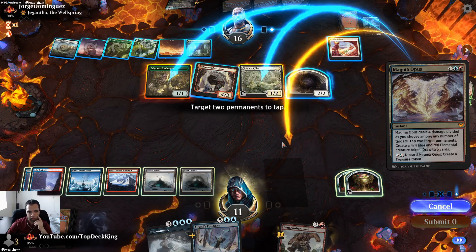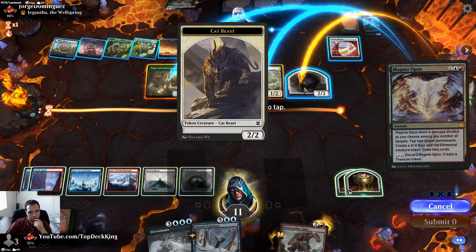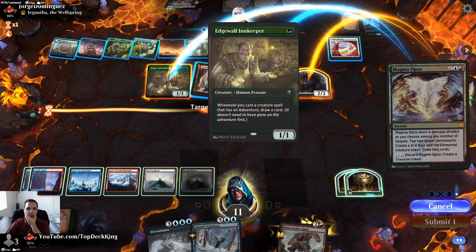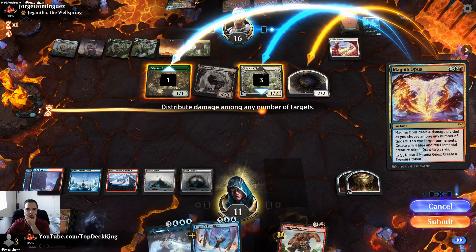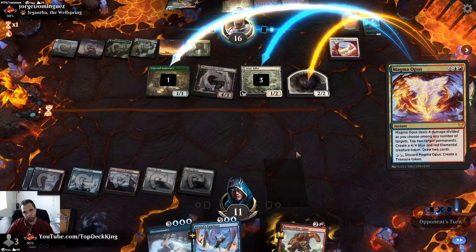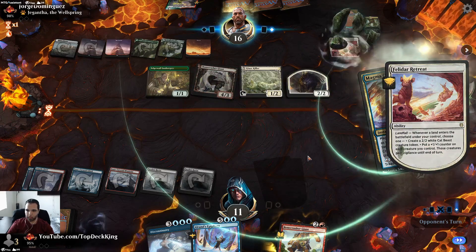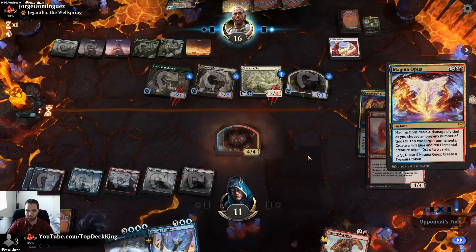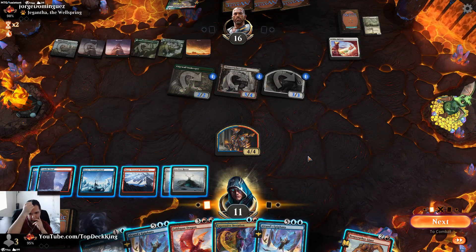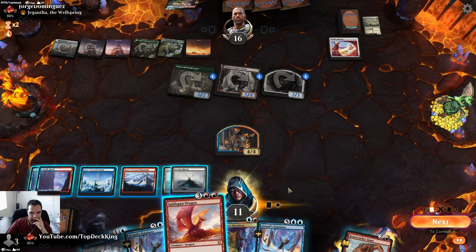Let's do the damage — tap two permanents. We're going to do three here and one there to force him to crack Fabled Passage now. It's going to get up to three toughness with the Retreat. If I draw an untapped land and can use Alrund's Epiphany — he anticipated that. Alrund's Epiphany — I was looking for an untapped land though. One, two, three, four, five — going to generate three mana if I play Goldspan. If I wouldn't have drawn a tapped source, man.